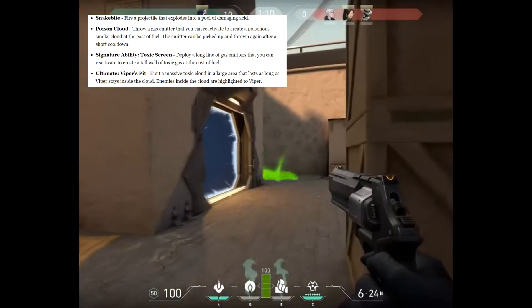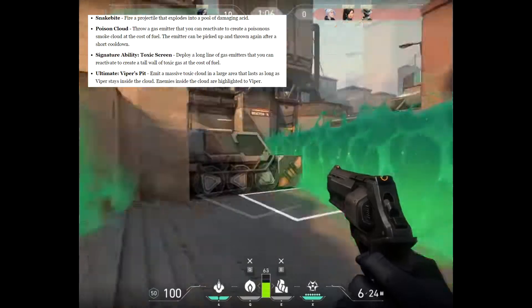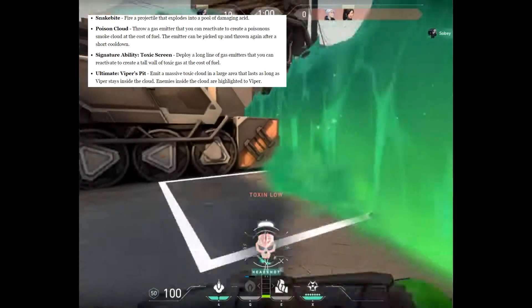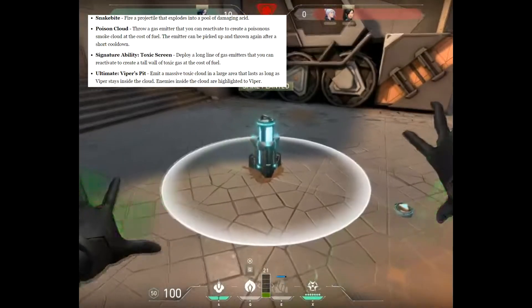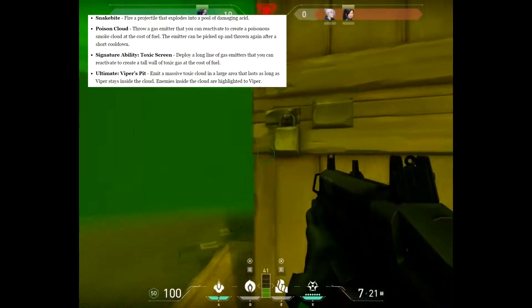Her signature ability is Toxic Screen, which deploys a long line of gas emitters that you can reactivate to create a tall wall of toxic gas at the cost of fuel. Her ultimate, which we didn't see yet, is Viper's Pit — it emits a massive toxic cloud in a large area that lasts as long as Viper stays inside the cloud.